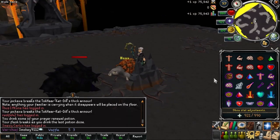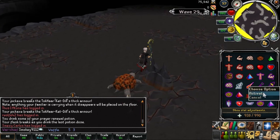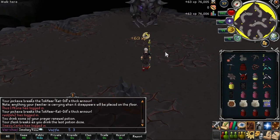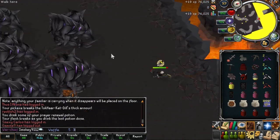On wave 29 it gets really relaxed. There are 6 level 300 melees and they are very large, so they are very easy to lure around obstacles. Pray melee until they are lured, then mage to kill them off.